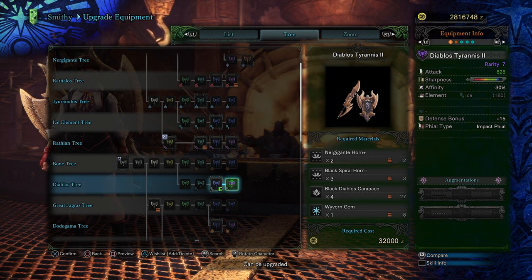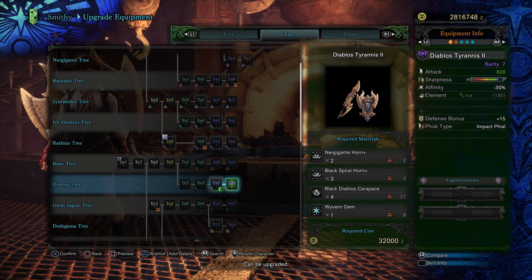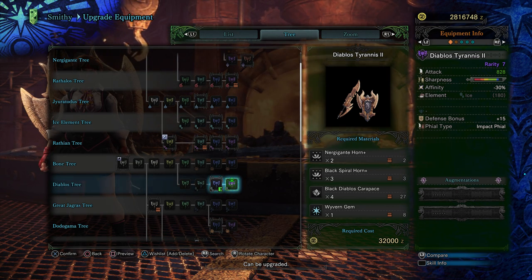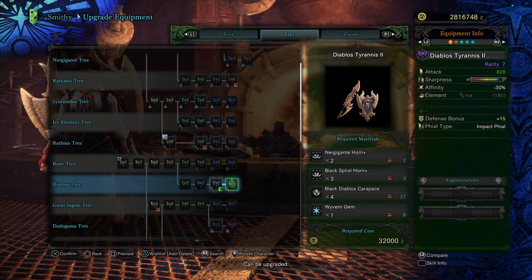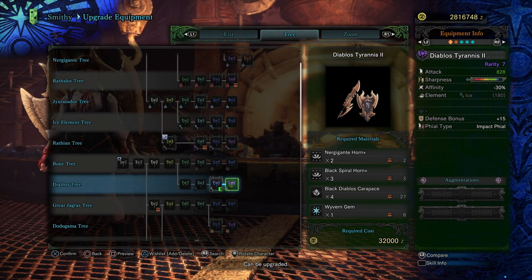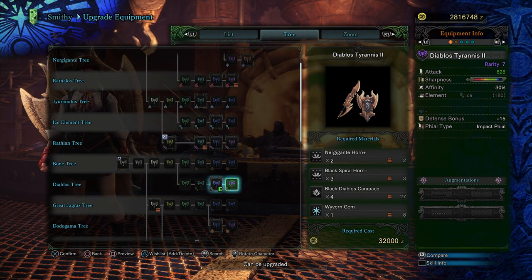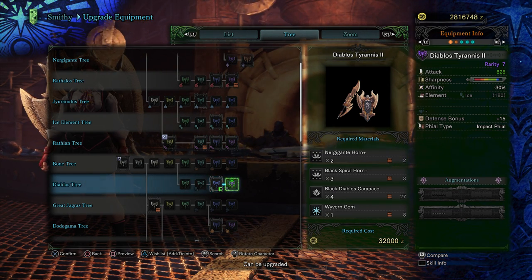The Diablos Tyrannos Two has a rarity of seven. You can see its attack is through the roof — 828. Sharpness leaves a lot to be desired but sharpness is not the biggest deal in the world for charge blade users. The affinity is minus thirty percent, but it's actually not that big of a deal because the only part that can crit is my initial hit on super amped elemental discharge. All of the shock waves are gonna hit for the same damage regardless. It also has ice element but it's hidden, which is actually a good thing because I have a decoration that boosts the attack of my non-elemental weapons. If the element is hidden it's considered non-elemental and I get that attack boost. Plus it's got a defense bonus of fifteen and the impact phials, which are the better phials in my opinion. Also there is room for two augmentations — it's a really really good charge blade.